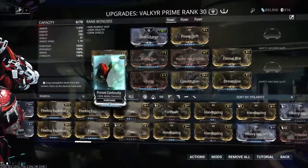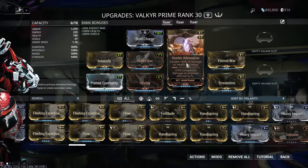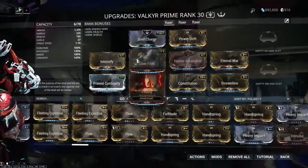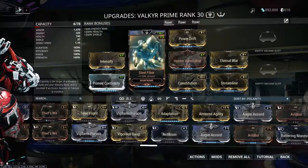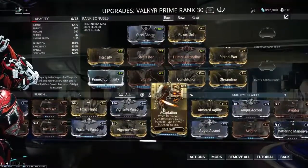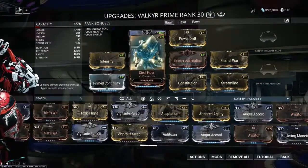That's the number one design decision there. Beyond that, we've got Intensify and Power Drift for increased ability strength so you get more attack speed off Eternal War. Hunter Adrenaline as a Rage effect so I can pay for my abilities just from damage I'm taking, since Valkyr is extremely tanky — particularly with Vitality and Steel Fiber. I've been thinking about swapping in the Adaptation mod instead of Steel Fiber, but Valkyr does get an additive bonus to her armor when Warcry is on, and she already gets such a massive quantity of armor from Steel Fiber itself that even with Warcry off she's still exceptionally tanky.